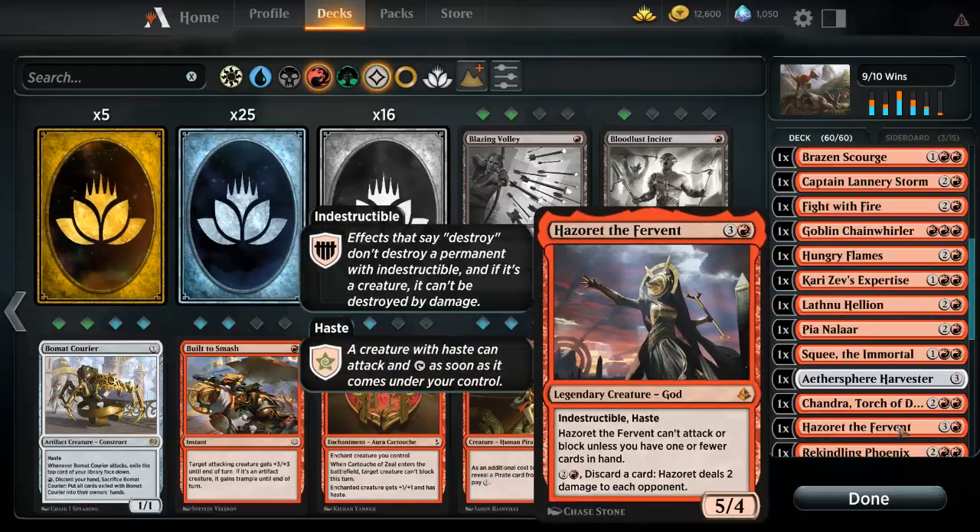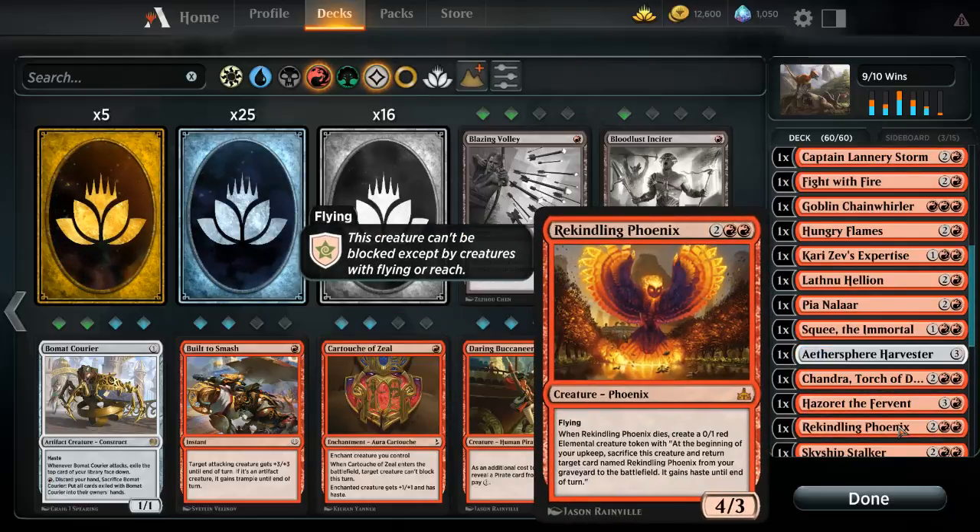Following her on the list we run The God. When it attacks or blocks, unless you control one or fewer cards in hand it can't attack or block. For three mana you can discard two cards and deal damage to an opponent. I also run a bird I love — when it dies, create a 0/1 red elemental token. At the beginning of your upkeep, sacrifice this creature and return this card from your graveyard to the battlefield with haste. Very few ways to deal with this besides exile.